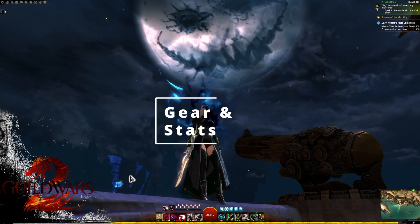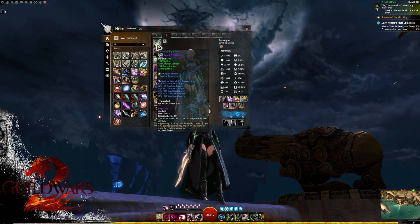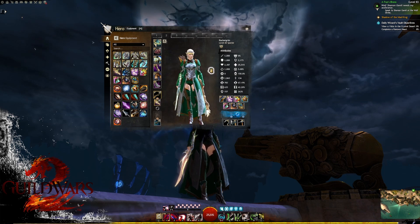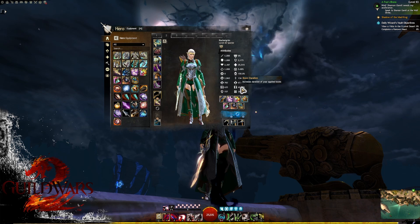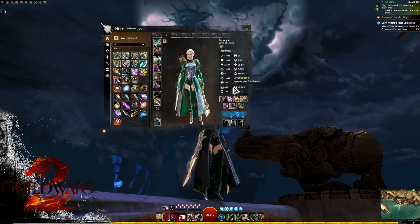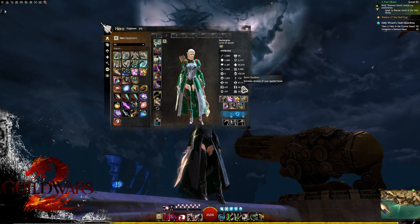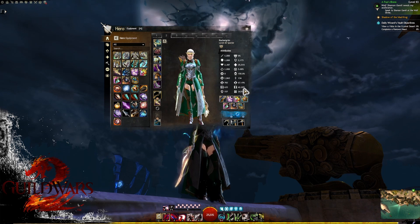Now let's look at gear and stats — we have two builds so let's go through them quickly. For the first build, we're going to use all Ritualist gear. The reason is that full Ritualist will get us to 42 boon duration. You can make this build run with a bit less boon duration, but for new players 42 is great.